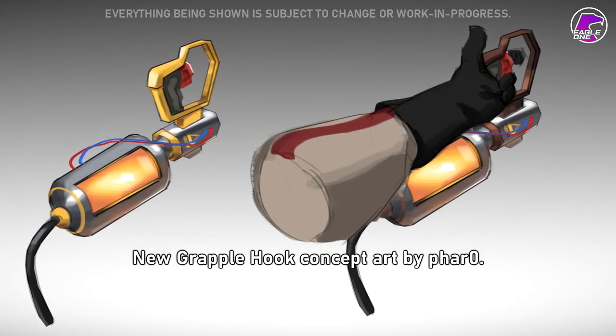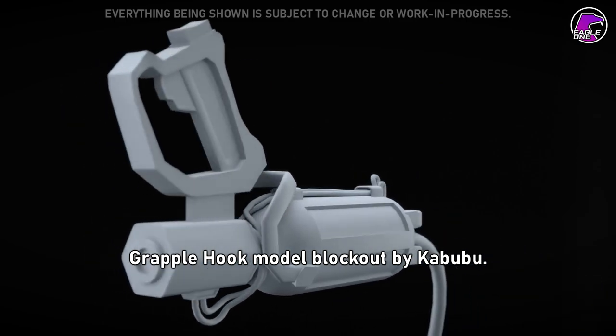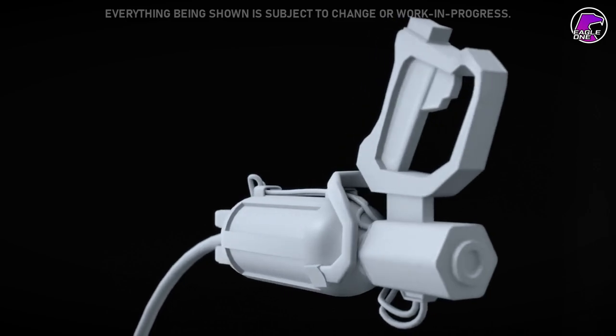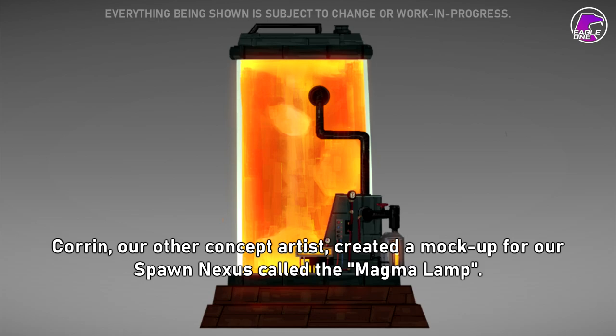We have some concept art done by Faro and 3D blockouts done by Kabubu for our new grappling hook design. Khorin, our other concept artist, created a mockup for our spawn nexus called the Magma Lamp.